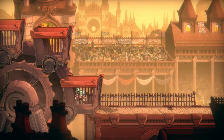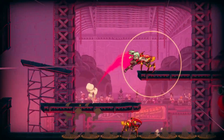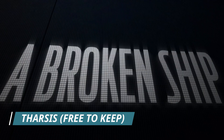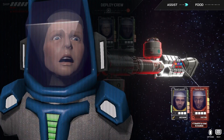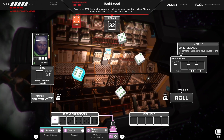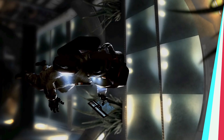This week the Epic Games Store is giving away two free games. First is Speed Brawl, a very fast-paced 2D combat racer that looks really good. Second is Tharsis, a turn-based strategy game with mostly positive reviews on Steam. Both games are free to claim on the Epic Games Store until September 23rd.